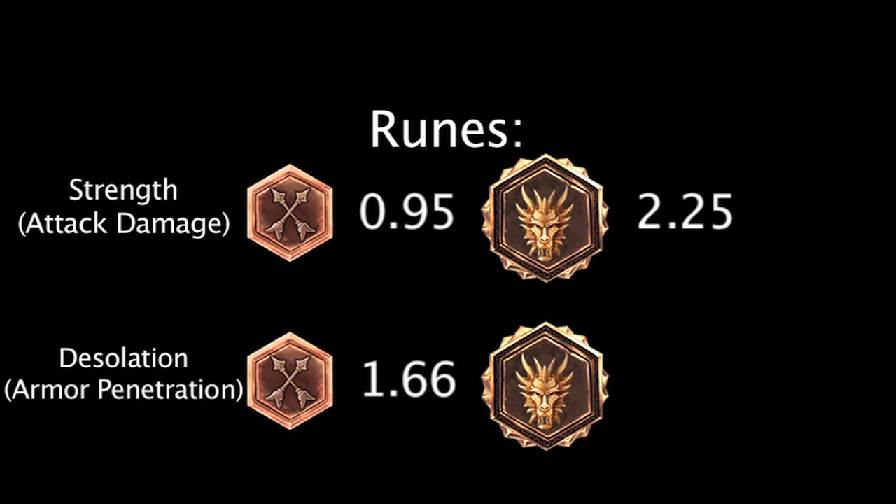Marks and quintessences of desolation boost a champion's armor penetration. A mark of desolation grants 1.66 armor penetration, and a quintessence of desolation grants 3.33 armor penetration.